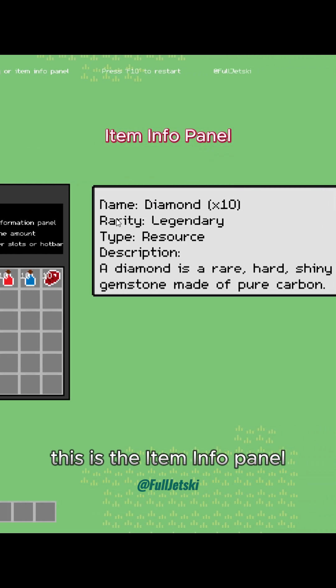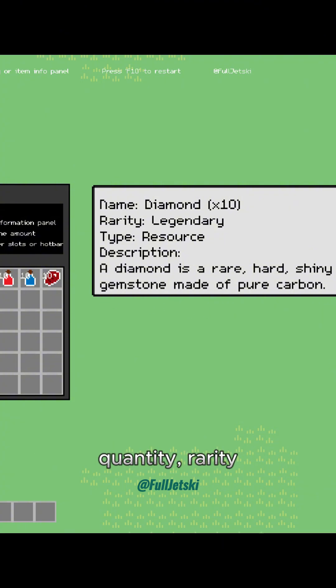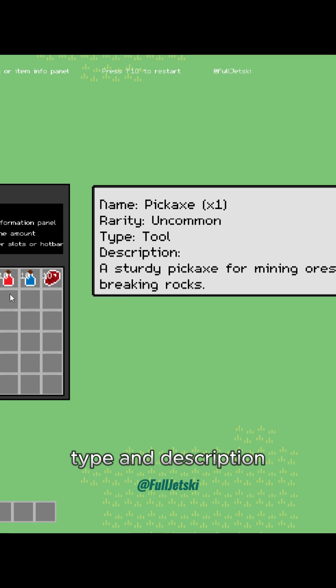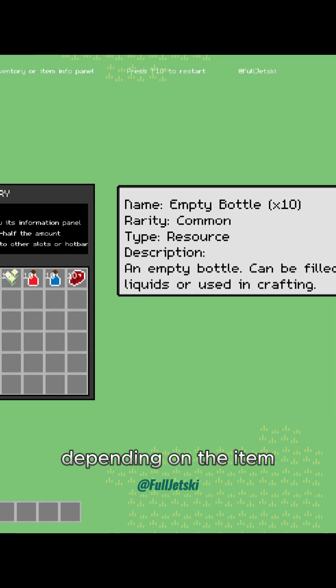This is the item info panel. As you can see, it shows the item's name, quantity, rarity, type, and description. The info panel will show different details depending on the item.